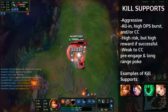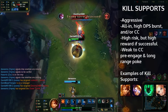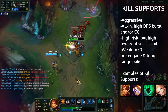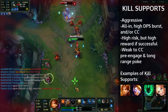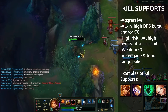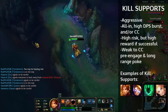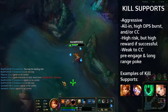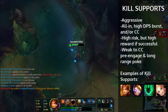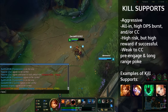People like Thresh, Blitzcrank, and Leona are fun to play because you can play aggressively, go all in, and really set up some awesome plays. But if you make a wrong move, it's going to punish you hard. For example, if you go in with Leona on a Sona and an Ash, Sona's going to pop her ultimate, Ash is going to kite you, and if you get close to her she's going to use her ultimate and you can basically die. So you have to be smart when playing kill supports.